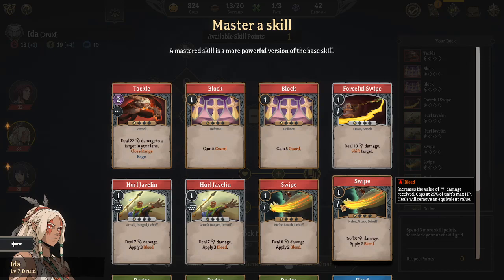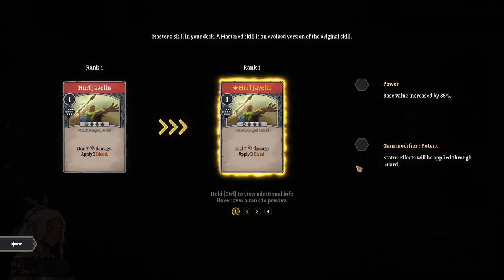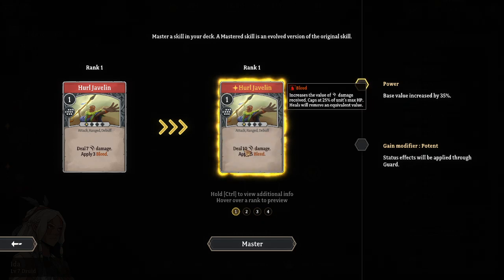This is Skill Mastery as well. We've been using a lot of Javelins. Status effect - let's go with the base. The base value is increased by 35%. The guard thing would be kind of nice, but if I could just break the guard faster that'd be even better.